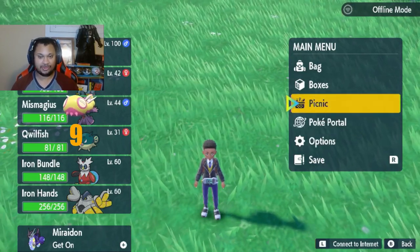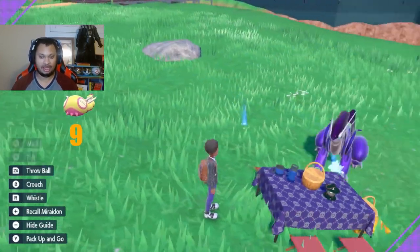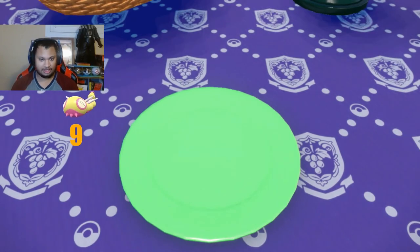Then you want to open up the picnic — basically you're going to go into your picnic and make a sandwich. This sandwich is going to get you that level 3 boost, and I'm going to show you how to make the level 3 boost here, so make sure you go into your sandwich.